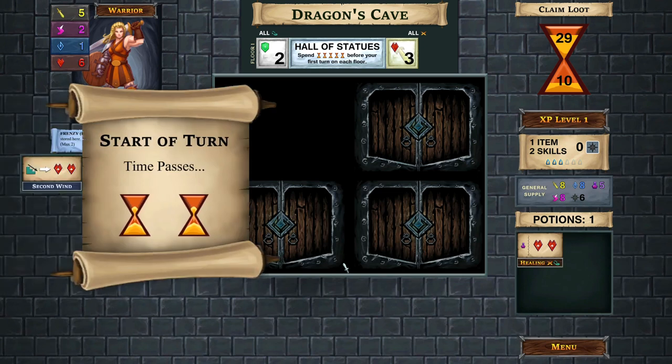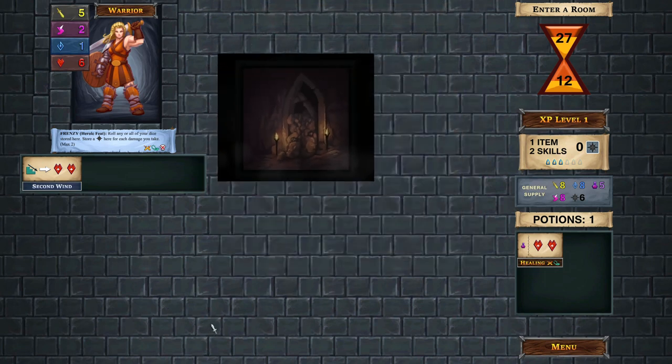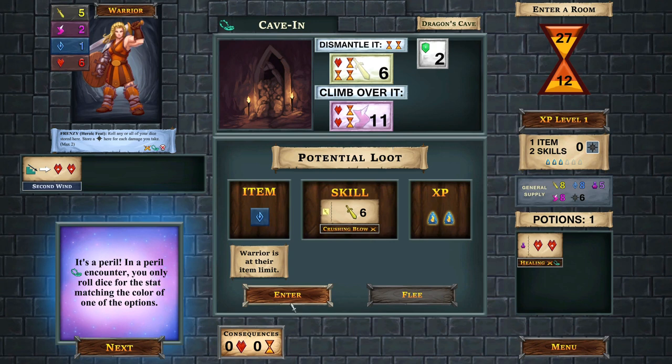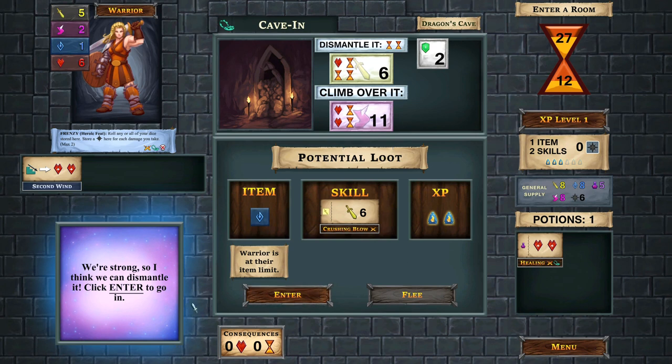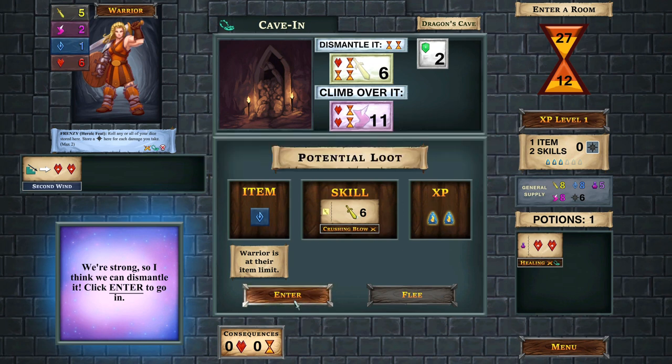Time passes, two cards get discarded, and we find a peril. Perils are unique in that you only roll dice for the stat matching the color of the options. We're at our item limit since we're level one. The skill looks interesting: the cost is one yellow dice, but you gain a yellow dice with a value of six - the crushing blow, only usable during encounters. Essentially, this allows you to trade a one for a six, which is very handy. Also available is two experience points.